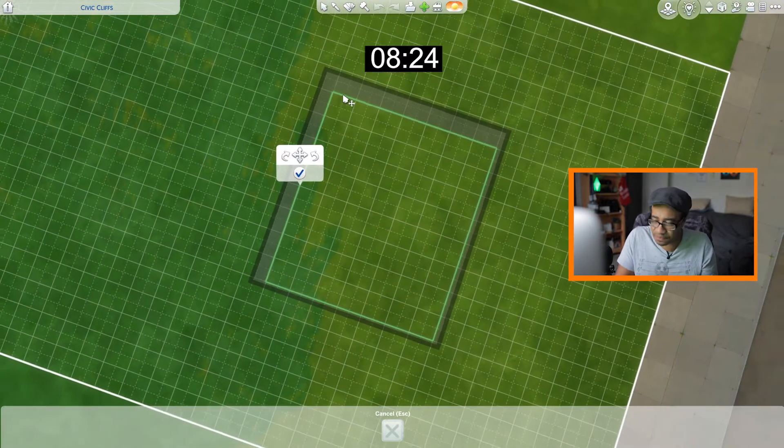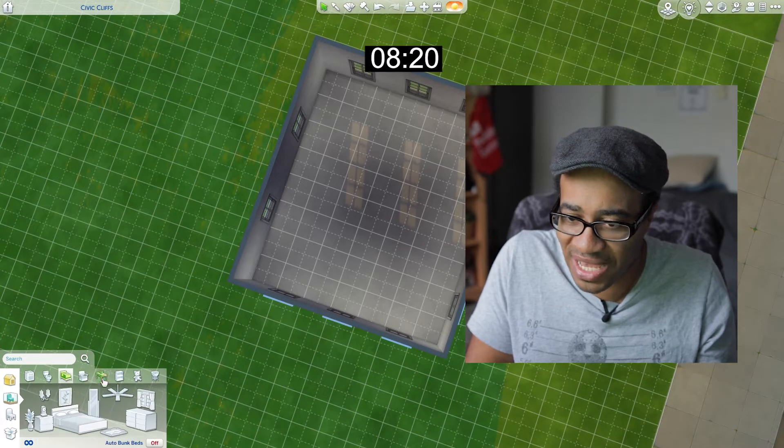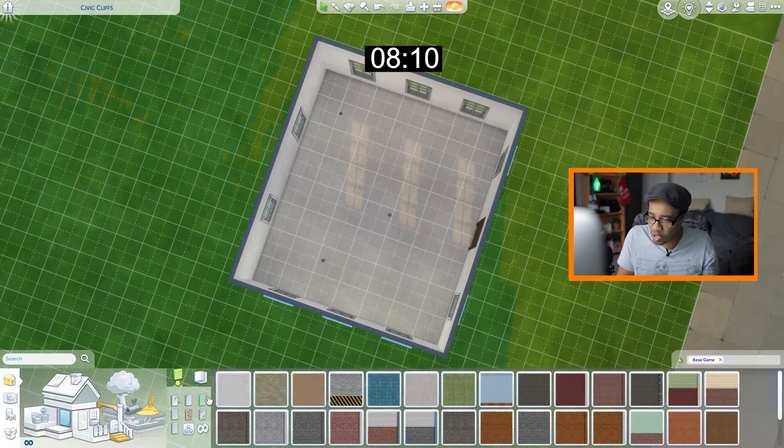Let's go ahead and add some windows and some awesome lighting up in this joint. Now let's go right back to the wallpaper.